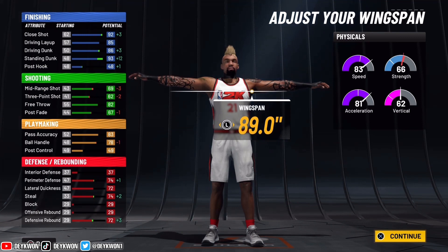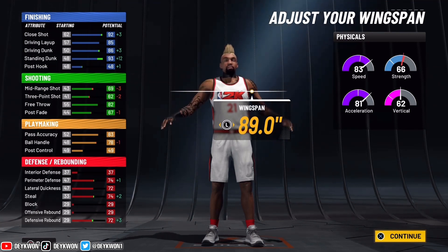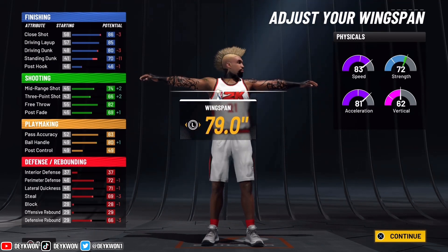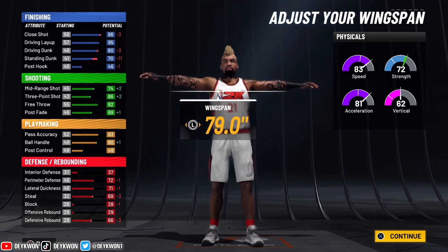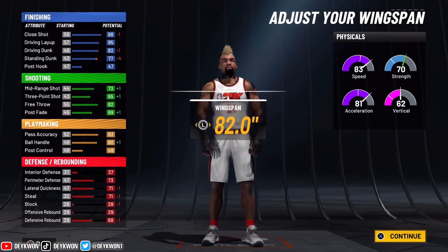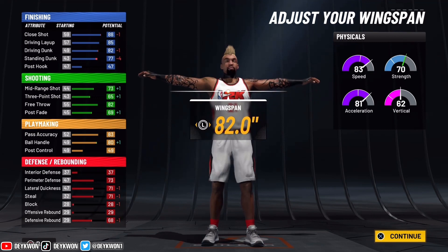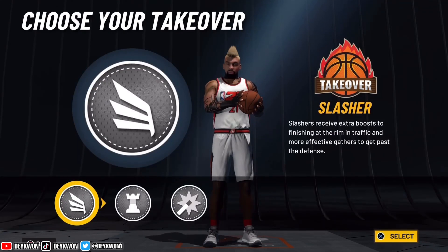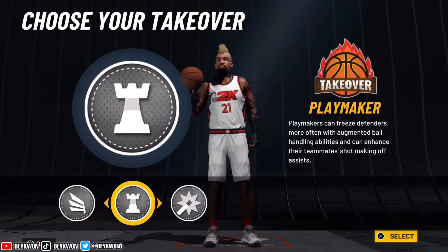If we put the wingspan all the way up, the dunking goes up — 83 speed, 66 strength — but we'd like a little more shooting and to keep that 80 ball handling. We're gonna go with 82 wingspan. We're gonna get contact dunks at 97 overall, a 65 three-pointer, and pro dribble moves — OP.